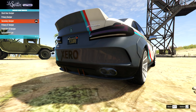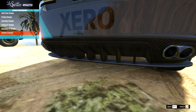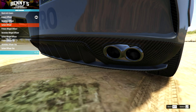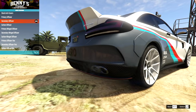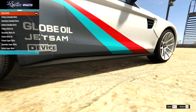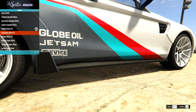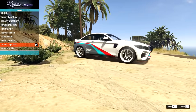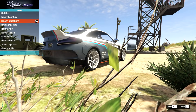Rear bumper options: primary colour, secondary colour — which just changes the lower section — and then the GT option which adjusts the diffuser a bit. I like having that in carbon. Since I've gone for secondary on the front, I'll go for secondary on the rear as well, and probably secondary on the side skirts too. We also have fins and super fins on the side skirts; the super fin doesn't look too bad, but I'll just go for the secondary extended — I like how that looks.